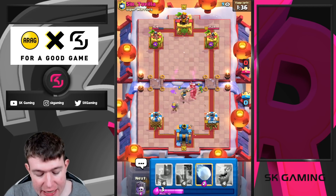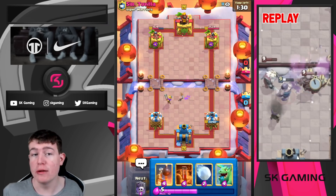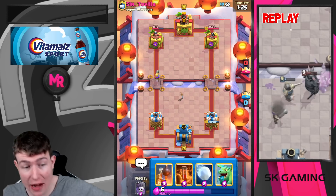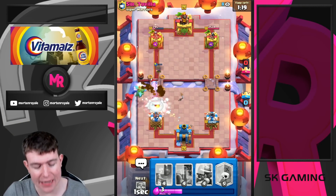Just going for Musketeer — he can go for Bats, that's completely fine. Now we wait to play Goblins here to support it. Really easy clean defense. He can go for the Zap, that's fine, but he still has to defend the Musketeer and can't punish us in the opposite lane. He went with Pekka in the back — he was kind of baiting me into playing the Graveyard so he could tower trade and pressure both sides.